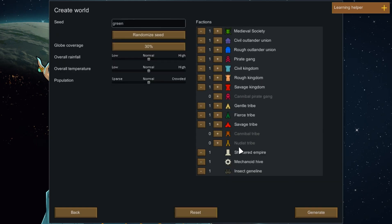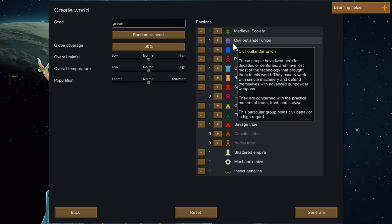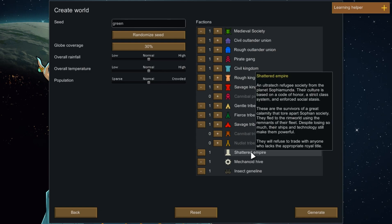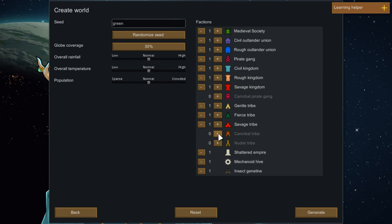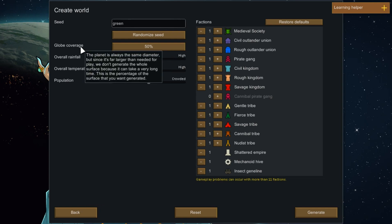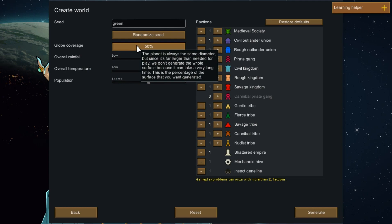This has come along with the Ideology DLC — it allows you to figure out which factions pop up in game. Unfortunately, the medieval storyteller will neutralize most post-medieval factions: civilized outlanders, rough outlander unions, pirate gangs, and the Saturn Empire from the Royalty DLC will all go. We can include tribals. I'll add 50% global coverage of the world — I won't go 100% because it really slows the game down.